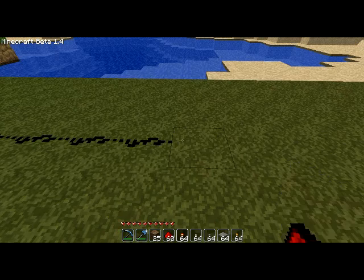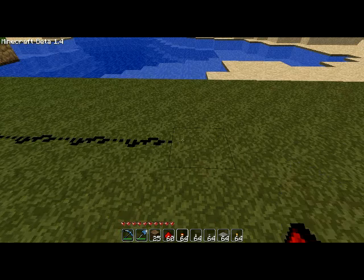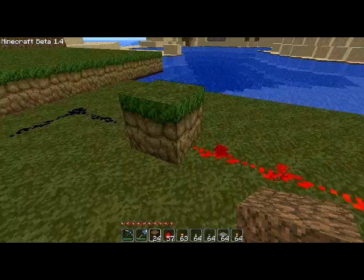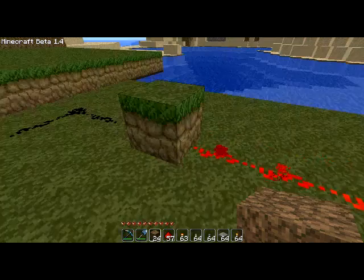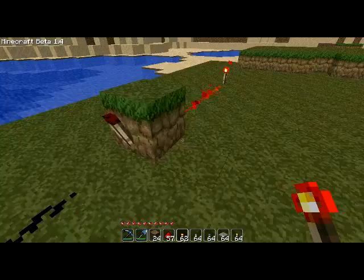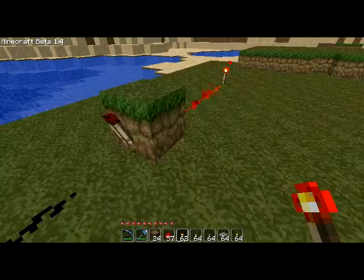Say you have power running like this, and over here you're trying to create a contraption where you need this side to be powered but this other side not to be powered. You put a block here, and the power feeds directly into it, making that block powered. Then if you put a redstone torch on the other side, since the block is already powered, the torch is not powered, which means that line is not powered. But if you break the torch, as you can see, it becomes powered.